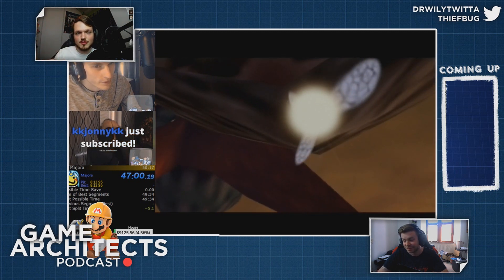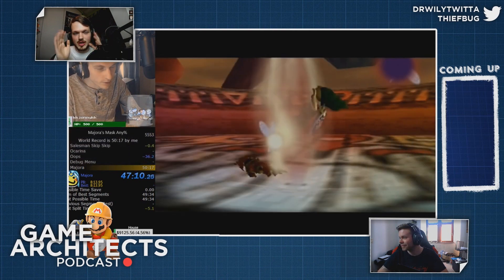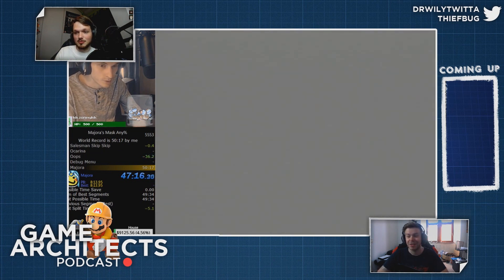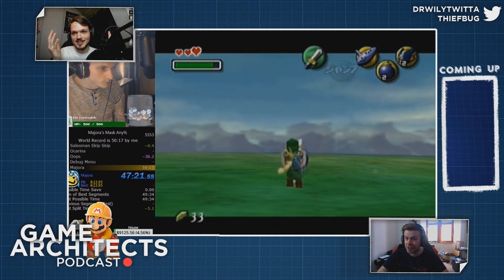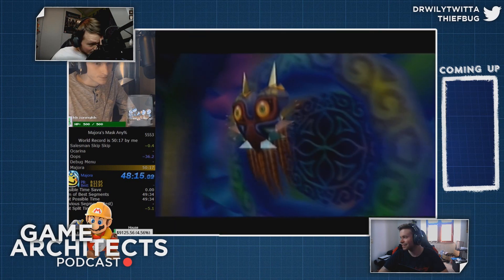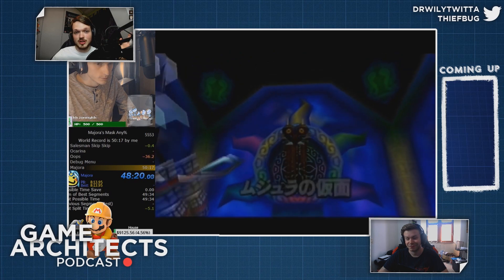We've now had a major development in Majora's Mask with this debug menu. Before that it was Wind Waker for GameCube, and in between we had Twilight Princess which had a new development, and before all of that we had Skyward Sword — and don't forget about Infinite Jumping in Breath of the Wild. The Zelda speedrunning community is on fire at this point. In short, everybody: Zelda Majora's Mask is officially broken.